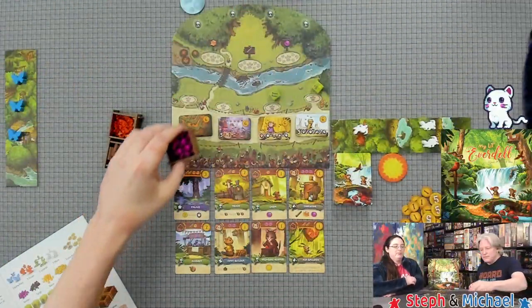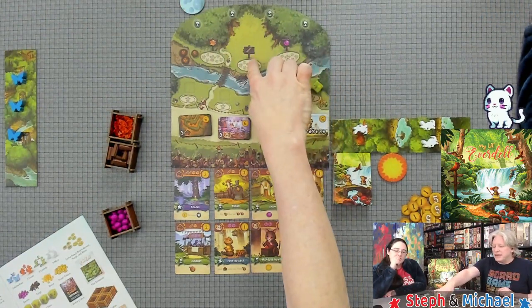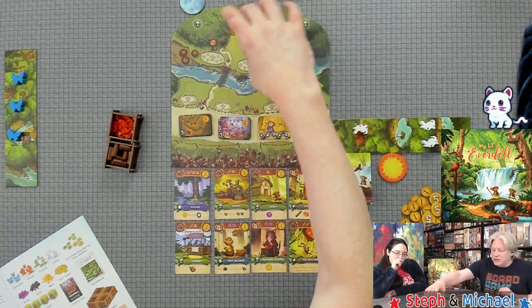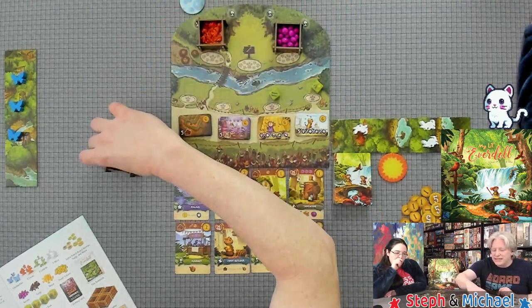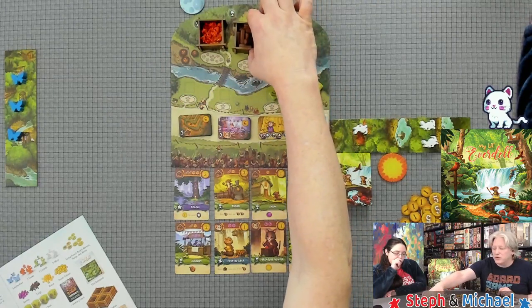Not for consumption, that's for sure. Let's take a look at this super cute thing. We're going to put these above the spaces — notice the little berry space, twig space, and resin space. We're going to place our storage crates here. They are super easy to punch out and assemble, these little cardboard storage crates.